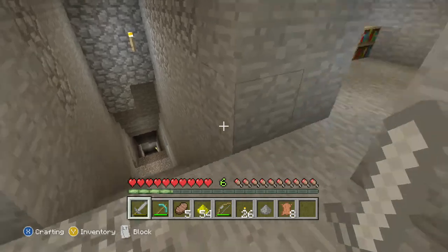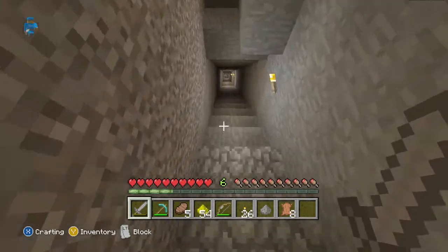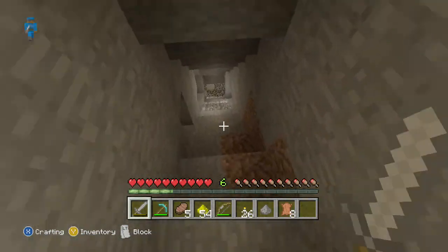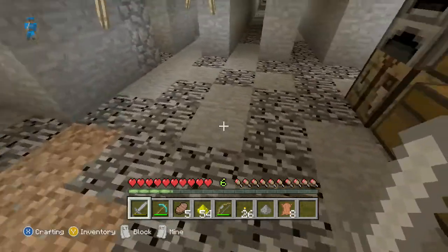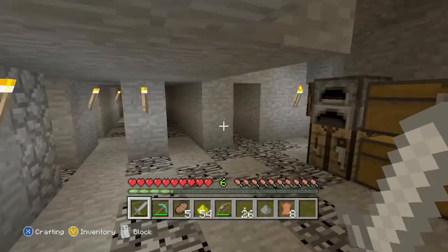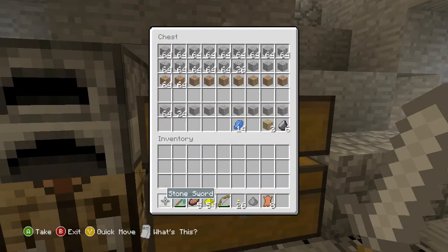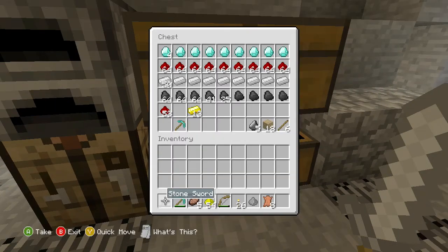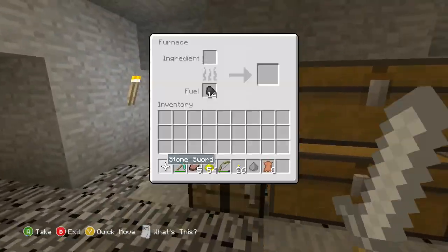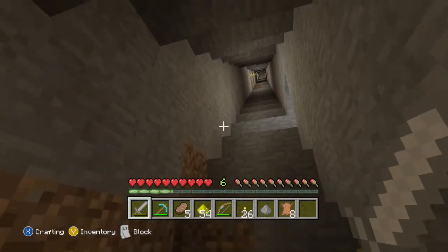We could show you the mine but we'll upload that in another video. We'll upload our conferences so you guys can see what we talk about. This is our stuff from strip mining — we started yesterday. This area is for cobblestone and junk like dirt and gravel. This is our ores and one diamond pickaxe, wood for sticks, and our furnace.